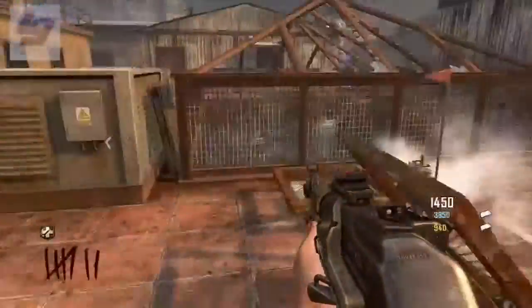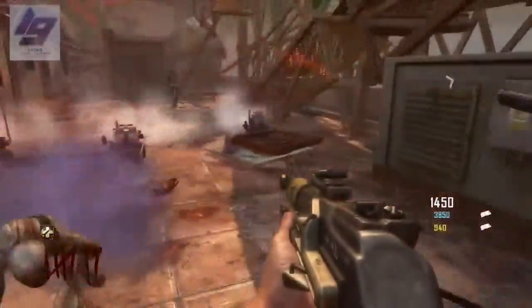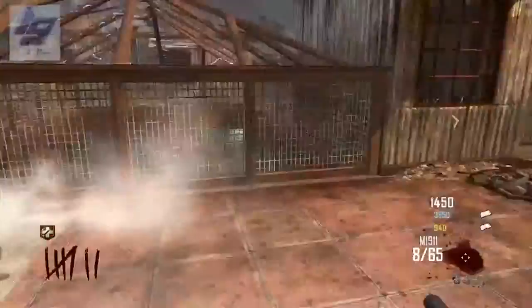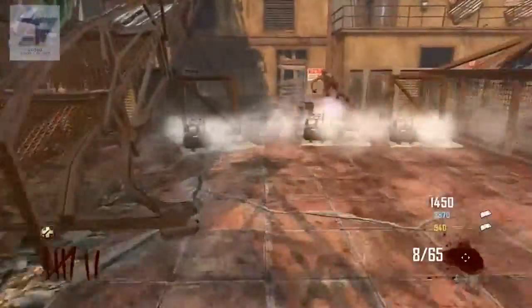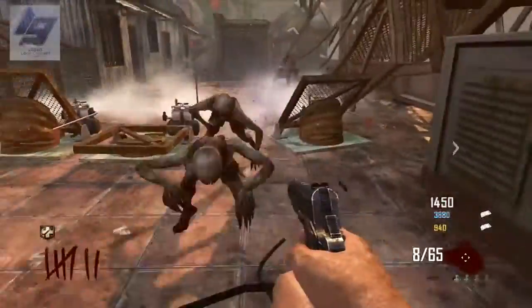What's up guys, on the map Die Rise, got a quick zombie tip for you. It's how to get the six perks without knifing all of the Nova Six crawlers. It's actually with the trample steams. You can see we've set all the trample steams on the ground here and we're just running around.